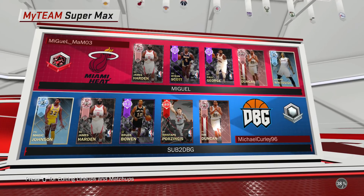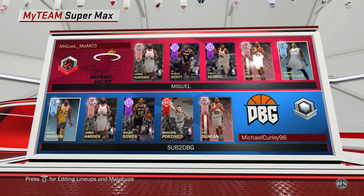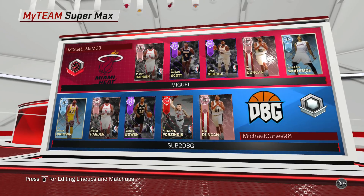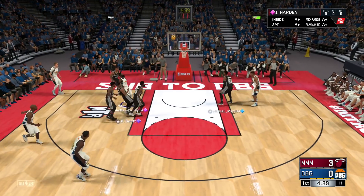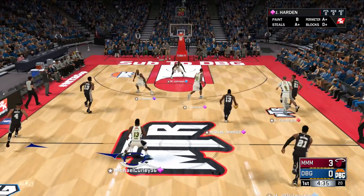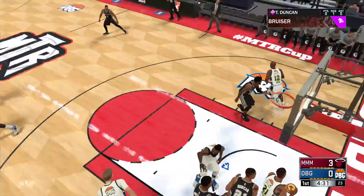Now let's do a gameplay with this James Harden. Alright, so playing against a Pink Diamond Harden — someone who probably got him as well — Pink Diamond Duncan, Byron Scott, Paul George, and a Sam Whiteside. Yeah, this is very likely someone who also got him via the locker code. Okay, I double-tapped square — I thought that was going to be a spin move. Do not let Harden shoot. We got lucky there.